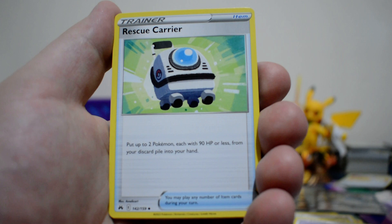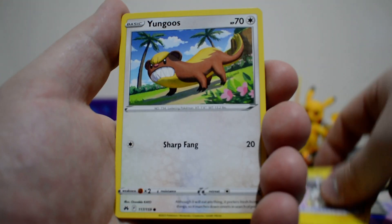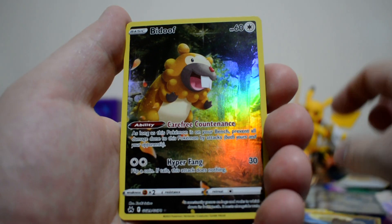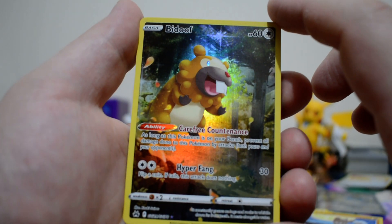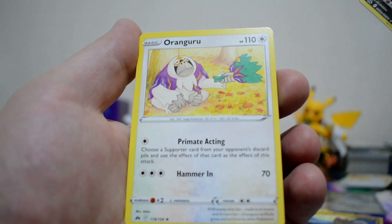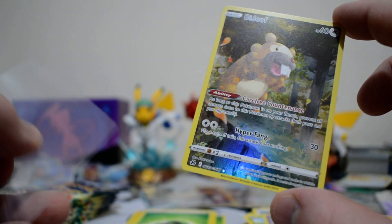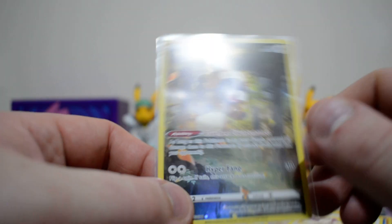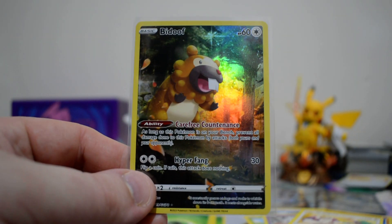Anyway, we got a Grass Energy, Rescue Carrier, Laron, Friends in Sinnoh, Emolga, Yongoose, True Ruby, Execute. We got a Rockruff. We get a Beidou from that lovely 9-piece artwork, and we have an Orangaroo. Sadly this is a duplicate — I believe the last one I'm looking for is the Mareep, the bottom right. I think this is the middle left. Still good.